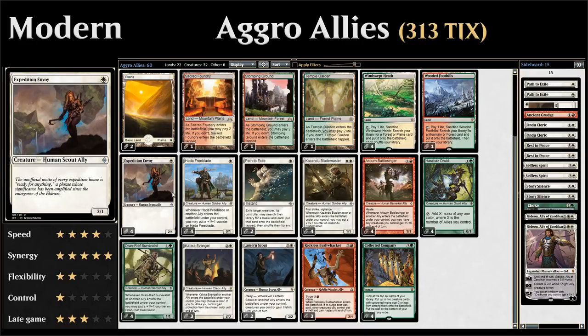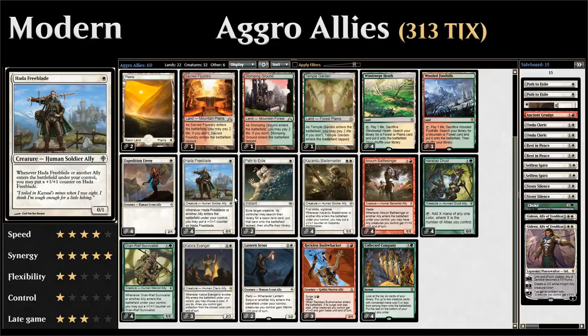Starting with our one-drops: four copies of Expedition Envoy, a one-mana 2/1 ally with no special abilities but synergizes with the rest of the deck. We also have four copies of Hada Freeblade, a one-mana 0/1 that gets a +1/+1 counter whenever it or another ally enters the battlefield. By default it becomes a 1/2 and gets bigger the more allies we play.